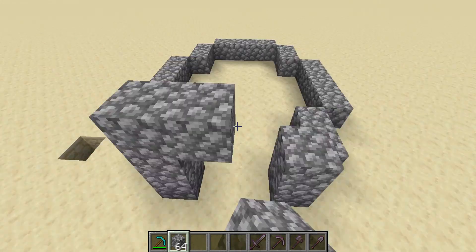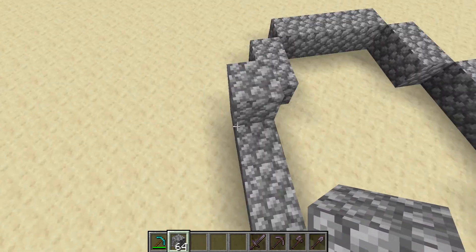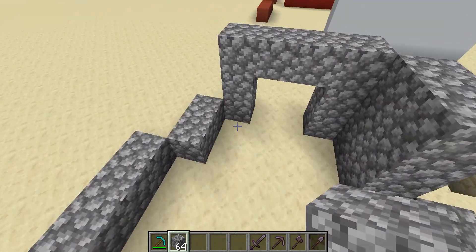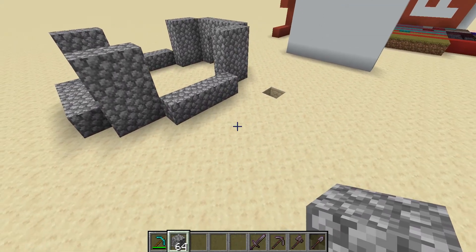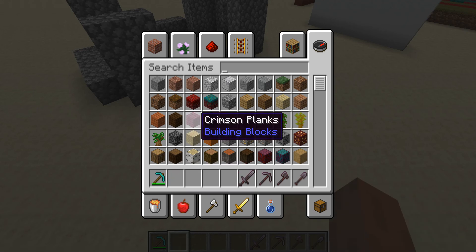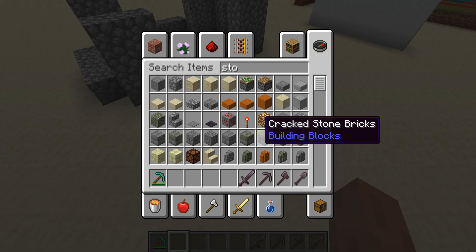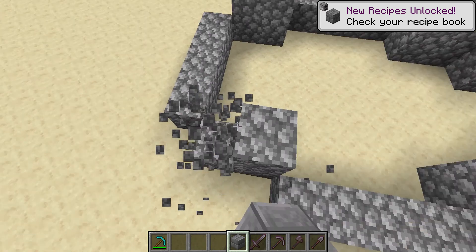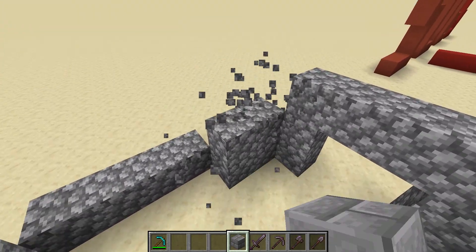Let me just build up the entrance. Now what you're going to do is fill in these areas — the two-by-one areas — with cobblestone. Actually, no — stone bricks. Sorry, stone bricks, not cobblestone.